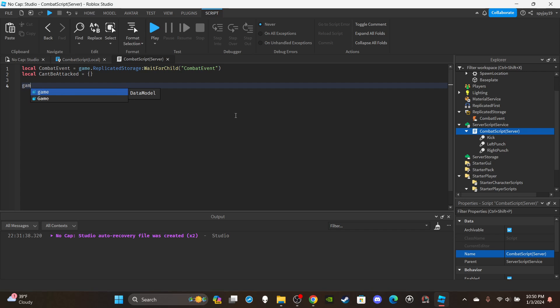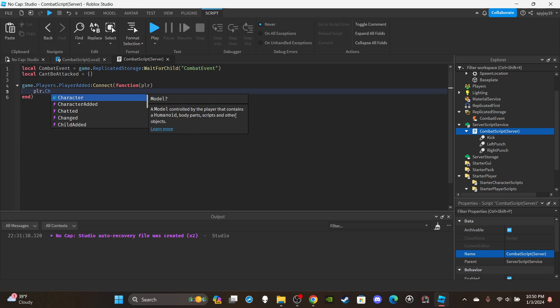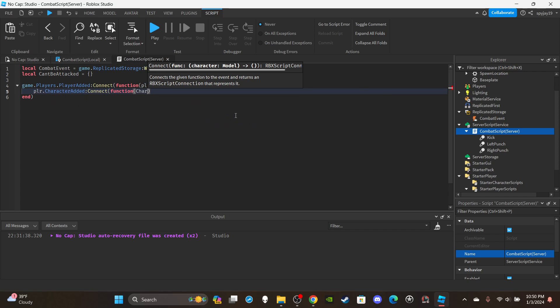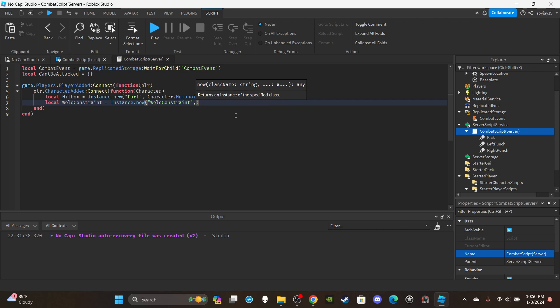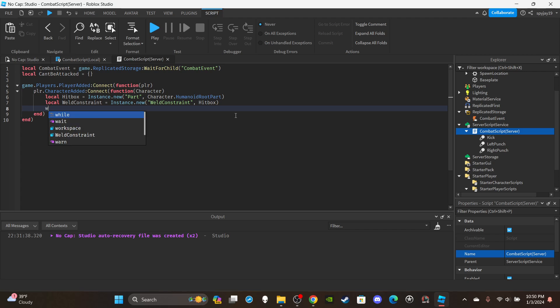The `cantBeAttacked` table stores players who were just hit to prevent double-hitting. Now set up: `game.Players.PlayerAdded:Connect(function(plr)` then `plr.CharacterAdded:Connect(function(character)`. Inside, create the hitbox: `local hitbox = Instance.new('Part')` parented to `character.HumanoidRootPart`. Then weld it: `local weldConstraint = Instance.new('WeldConstraint')` parented to the hitbox, with `WeldConstraint.Part0 = hitbox` and `WeldConstraint.Part1 = character.HumanoidRootPart`.